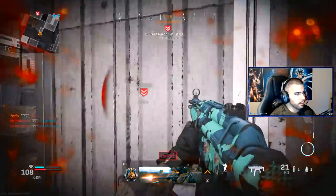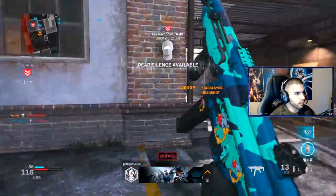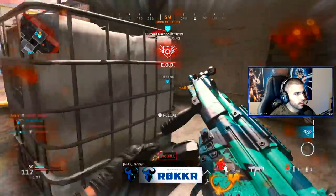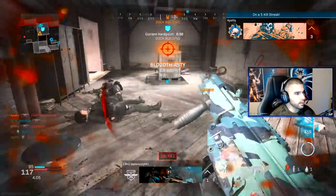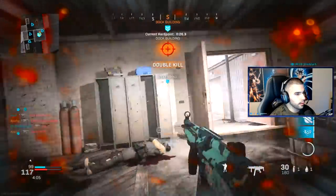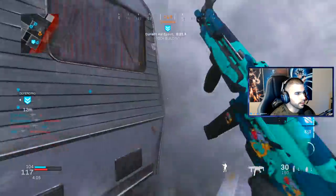Kill this guy close, slide cancel out — is he gonna spawn on me? I know you're in this corner, you're dead. Slide cancel, slide cancel — didn't get the two piece. This is a good example of slide canceling into a head glitch like this, and what's good about head glitches is you can also do wide slides on them a lot more easily.